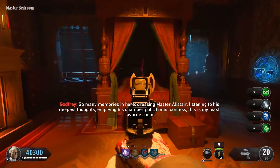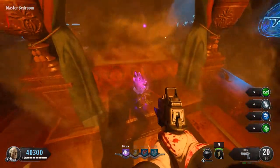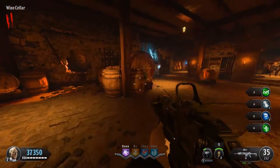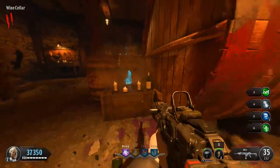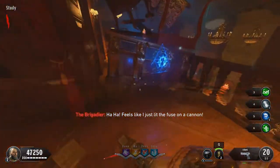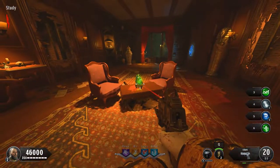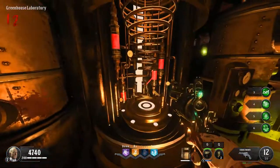Throughout the estate in various rooms you will find vases. You will need to knife these vases in order to reveal a crystal. However, you will only need to worry about three of them. These three will have a blue, green, and purple smoke emanating from the top. Keep in mind that each crystal can be found in any vase pertaining to its specific area.